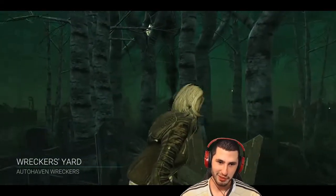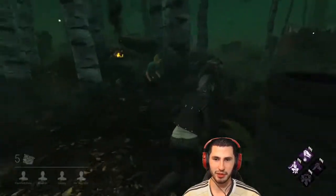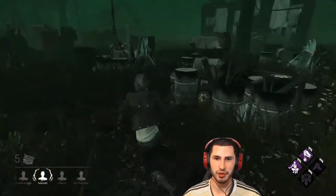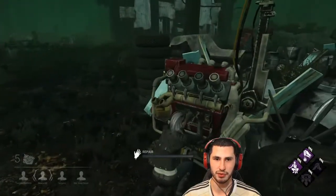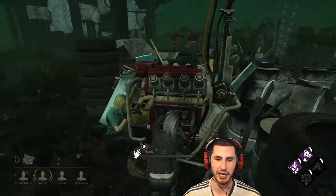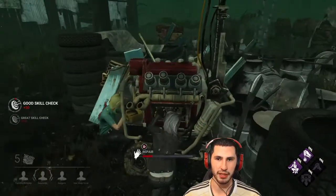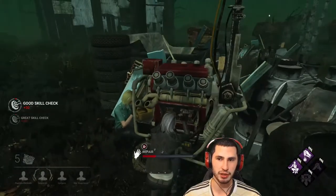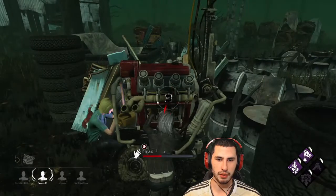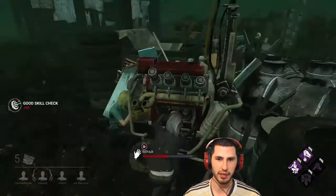Welcome to another video where I try to get this build working again. We are spawning on Wrecker's Yard. Something we've got to be careful of is getting these middle generators done as soon as possible, since the basement is in the center of the map in the shack. Getting the middle generators out of the way will be our strength in terms of winning towards the end of the game. You always want to try and get the middle generators done first — that way it forces the killer into a poor rotation.